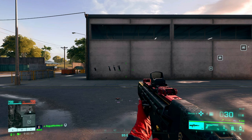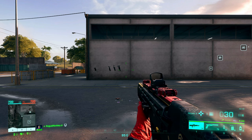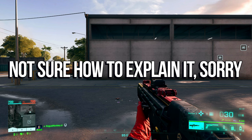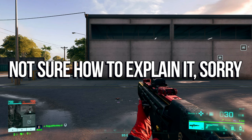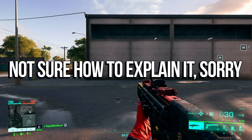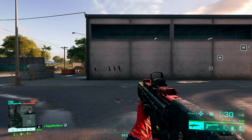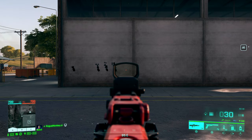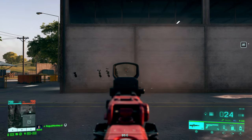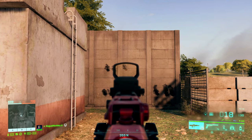I believe this is due to how the inputs are made. On a mouse, you can't really half pull a trigger — you can only do a click and that's it. But on a controller, on the triggers, you can half let the trigger go and there's still some input left in the trigger, which is why you can shoot the AC42 faster. So I'm shooting with the trigger but not completely taking my finger off to get those two very quick consecutive bursts.